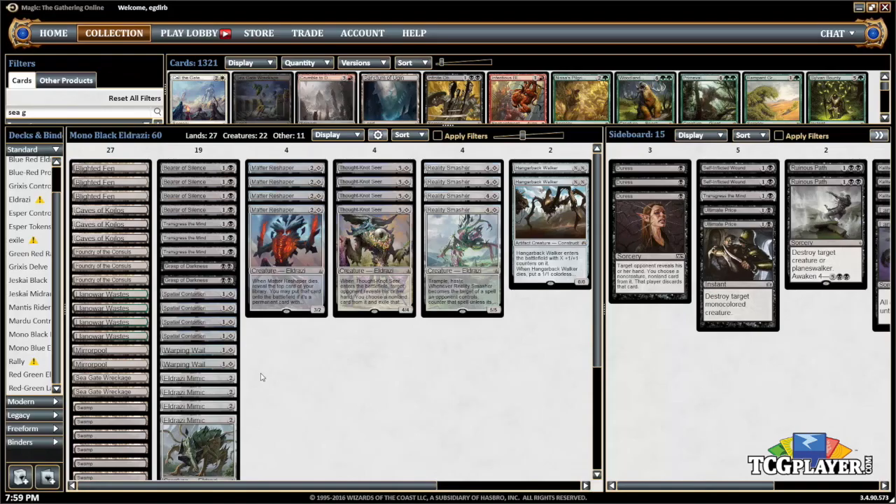The deck I'm going to be piloting today is Mono Black Eldrazi in Standard — not a deck that has seen too much play up to this point. We've seen various Eldrazi shells; typically we'll see Thought Knot Seer played in Mono Blue Eldrazi or maybe a Green-Red Ramp deck. I've talked a little about Blue-Red Eldrazi, but this week I wanted to try out a Mono Black list coming out of the last Standard Grand Prix that finished inside the top 16 and is still kind of going under the radar.